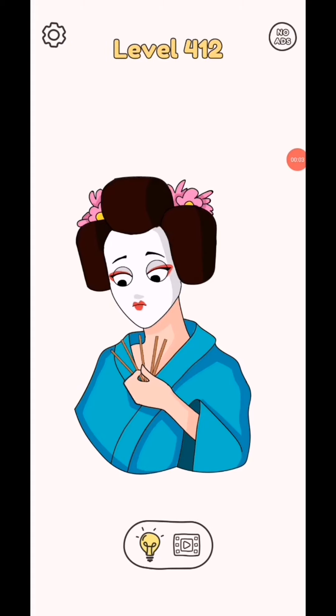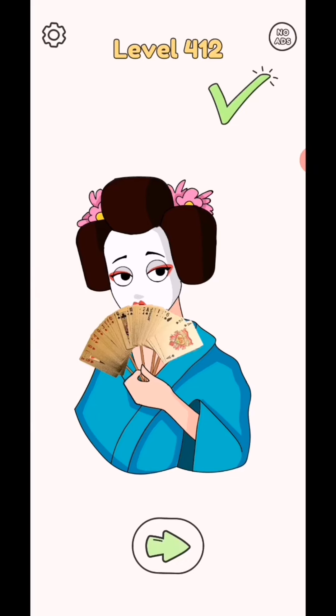Draw one part level 412. So in this level draw like this and it will complete. Subscribe as a gamer for the test videos, click bell icon for the test video notification.